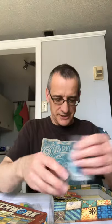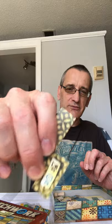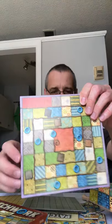Patchwork is a very popular two-player abstract game. I've blinged mine out a bit with a thread I got from my mom. In this game, buttons are money, and you're collecting these tiles to fill your quilt. You pay for them — for example, two buttons — and then move your pawn up the time track.